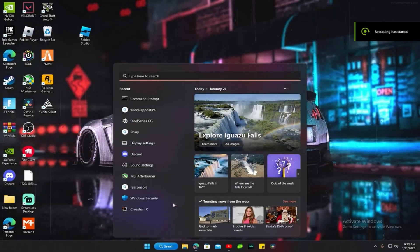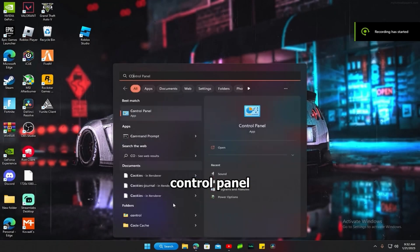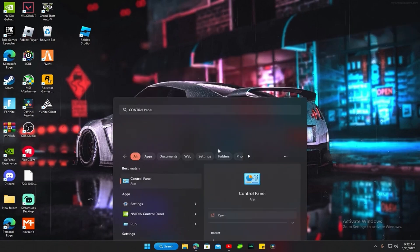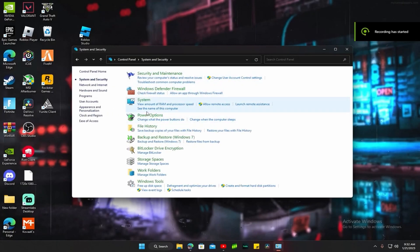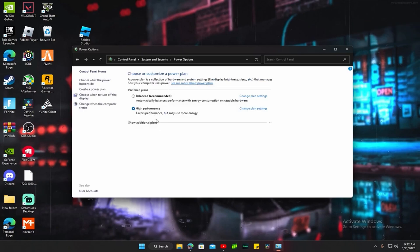Once you're back, go to search and type in Control Panel — it should pop up. Go to security, then power options, and click on ultimate performance.